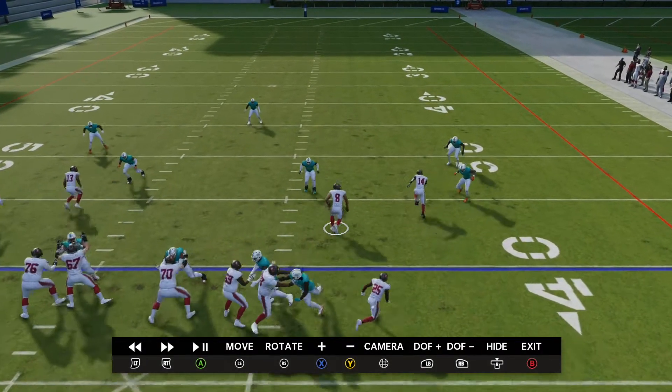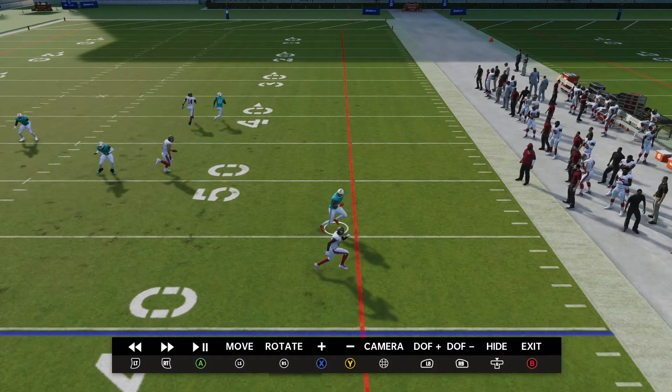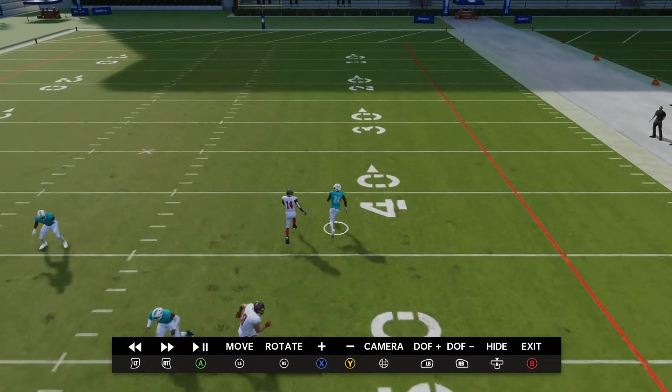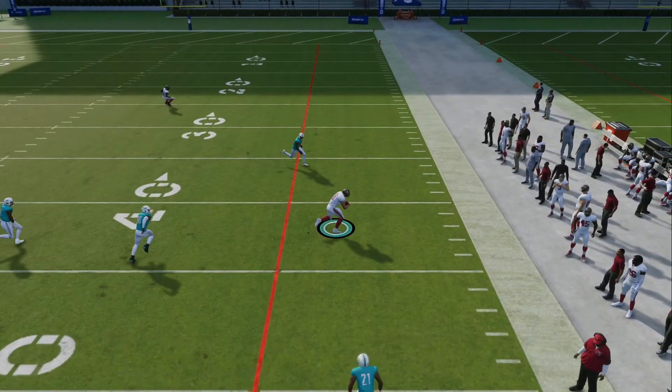We're setting up the Kyle Rudolph route. This defender comes down and plays our running back. Chris Godwin carries this corner defender down the field, opening up Kyle Rudolph for the easy catch. Quick reminder to like the video, subscribe to the channel, and leave a comment letting me know what you want to see next.